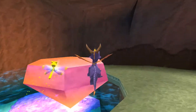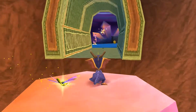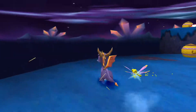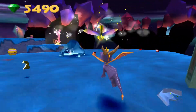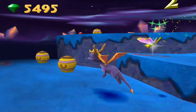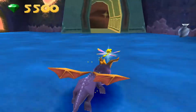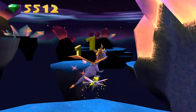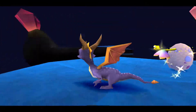The main gimmick of this level is that these wizards have stolen some magic, and they can make magic platforms appear for a limited amount of time. If they disappear again, you just have to talk to them again — it's no big deal. You can have them come up as many times as you want. It's not really anything that challenging.